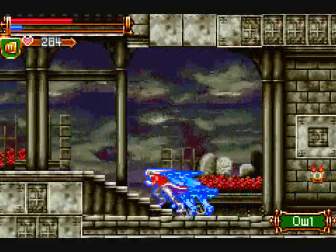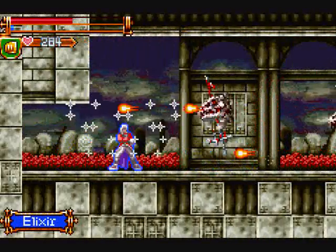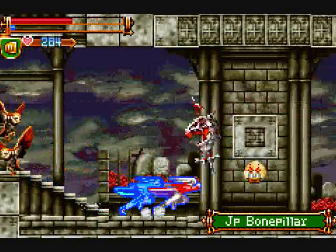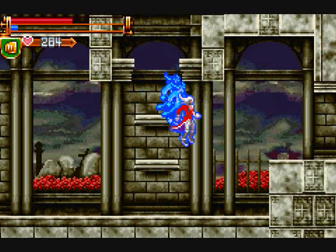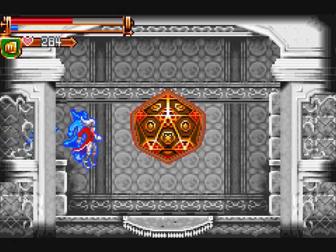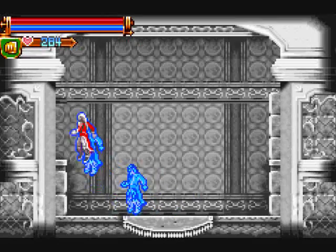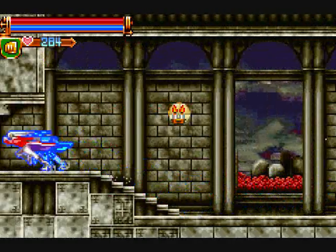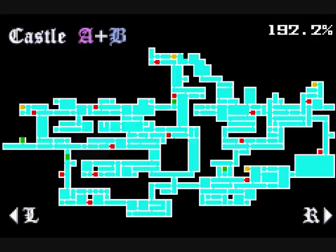Let's go below. Just an elixir — should pay dividends if I really need it. Here's what I really need: a save point. Not a moment too soon. And with that, that's all in this place.